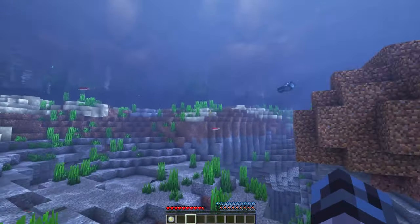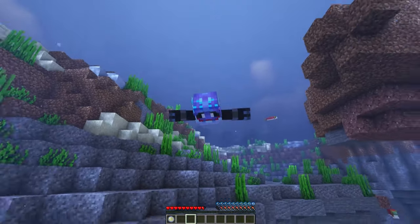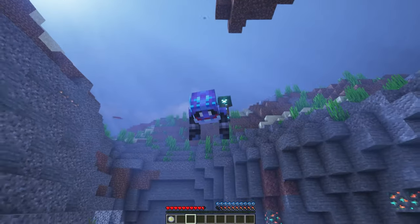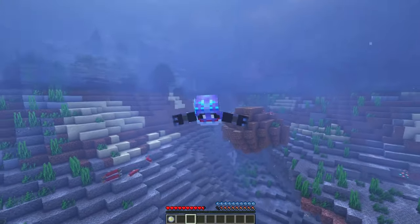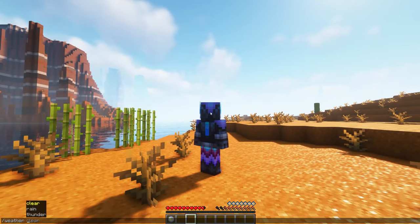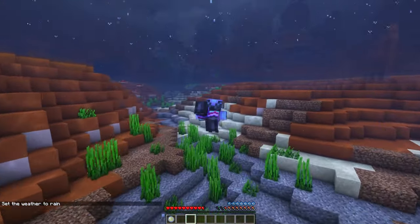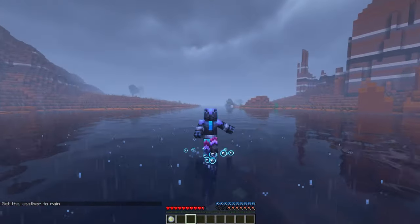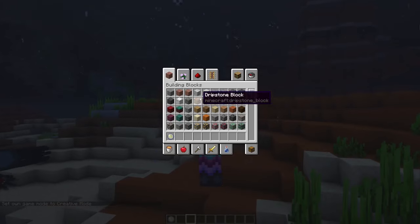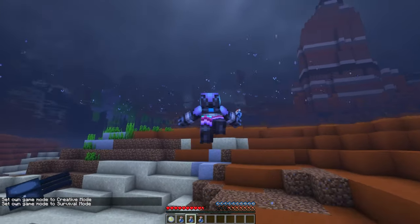Moving into high-impact origins, we have the Merling — a fish-based origin. You can breathe underwater, see better underwater, break blocks underwater as if using Aqua Affinity, and have increased swim speed without sinking. The big disadvantage is that you can only hold your breath out of water for a limited time, completely changing how you play. It is still possible to beat Minecraft using water bottles to restore air bubbles, and you can breathe on land during rain, but it's significantly harder until you obtain water breathing potions.